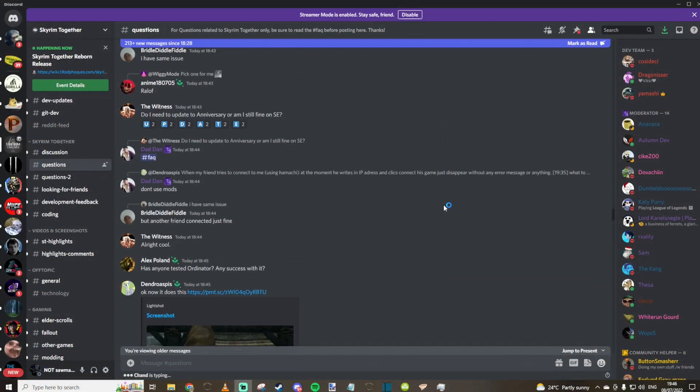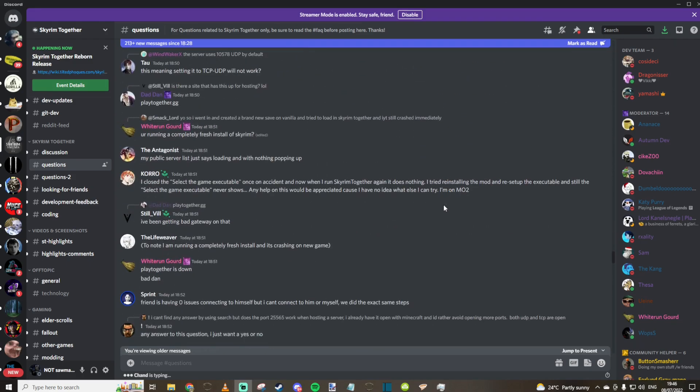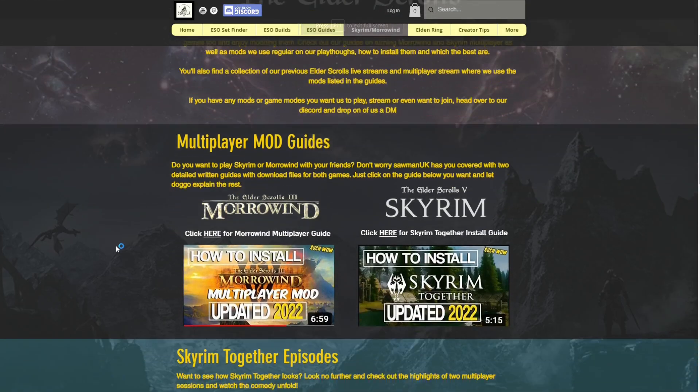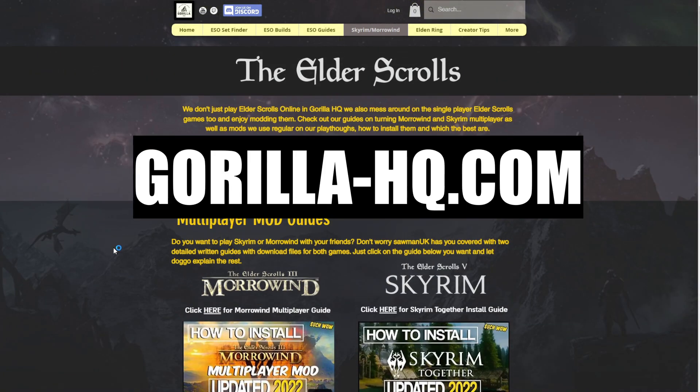Don't forget there is of course the Skyrim Together Reborn community Discord — if you do run into any issues by all means check it out. The community on there is great and super helpful, and you never know, someone might be encountering the same issue that you have. I'll also be having some troubleshooting steps on my own personal website which is gorilla-hq.com, but I would suggest going to the Discord first.